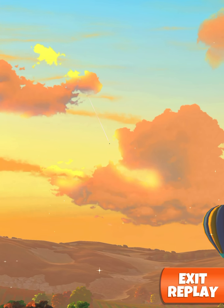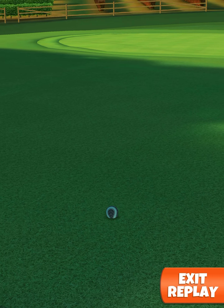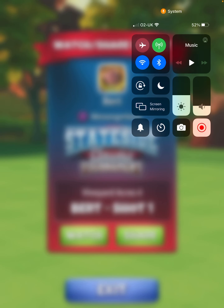I went with maximum topspin with the Thaw 7 and one bar of right spin. If you've got a Thaw 6, I would use maximum topspin and two, maybe two and a half, bars of right spin. I had a look at the slice shot but decided I could probably just about get there with the straight curl shot. The position I'm choosing is just on that little cut-out on the fairway.